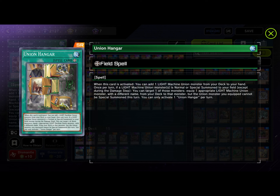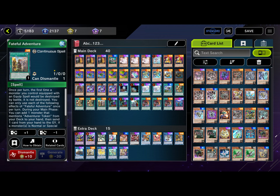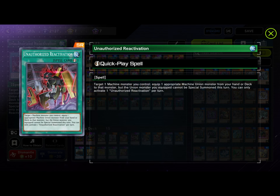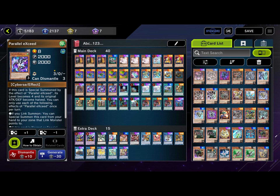Union Hangar is a really cool field spell. When activated you add one LIGHT machine monster from your deck to your hand. Once per turn, if a machine Union monster is normal or special summoned to your field except during the damage step, you can equip one LIGHT Union monster with a different name from your deck to that monster — and the monster you really want to be equipping is Union Driver. We also run one Faithful Adventure, two Called by the Grave, one Cross Out Designator, and three Unauthorized Reactivation, which equips an appropriate machine Union monster from your hand or deck to a machine monster you control.